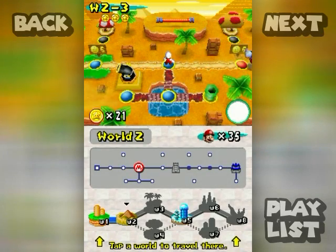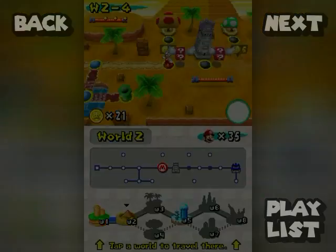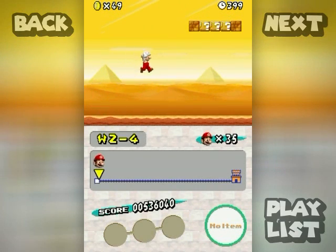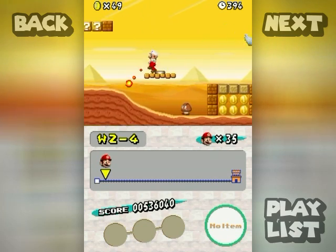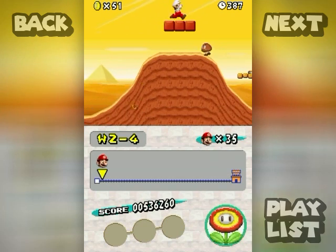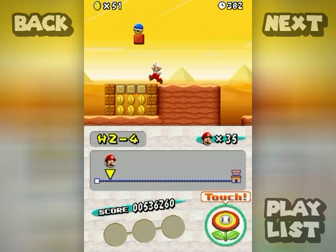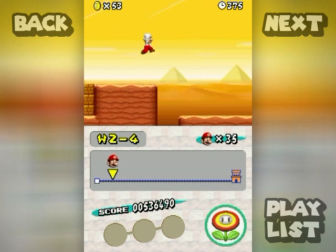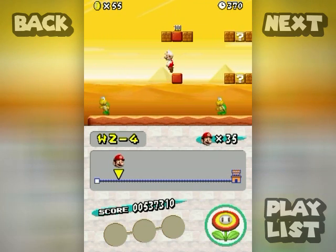Hello everyone, welcome back to the walkthrough. We're going to immediately start 2-4 and see what awaits us. This is a really funky level — watch this. When you hit the switches it makes these sand dunes pop up out of the ground, Super Mario Sunshine style. I really don't want that shell, I just have so many issues with it, so I'm gonna leave that behind.